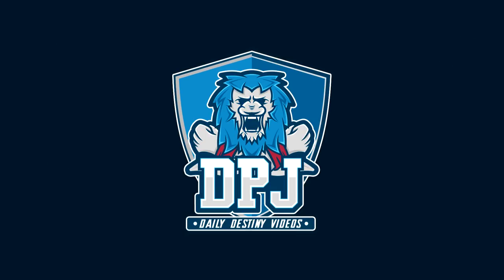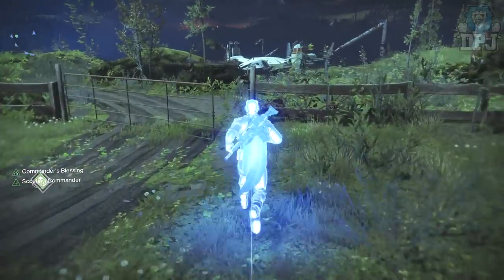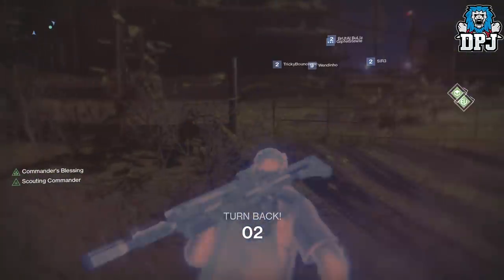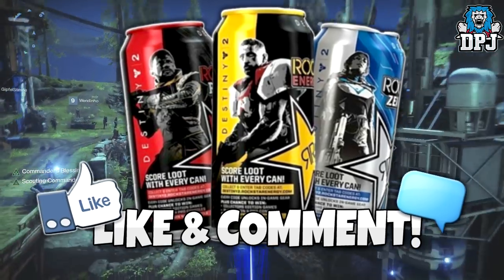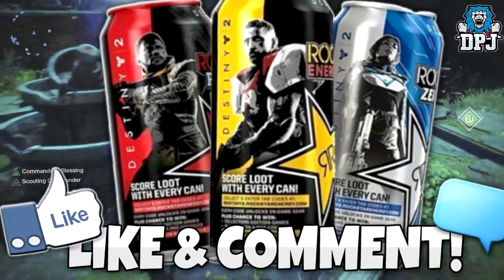What's going on guys, today I bring you another Destiny 2 video and today we have something pretty epic — getting these buffs within the Farm: the Scouting Commander and the Commander's Blessing. But before we go any further guys, I am giving away a Rockstar Destiny 2 code. To win one, simply drop a like on the video and leave a comment down below.